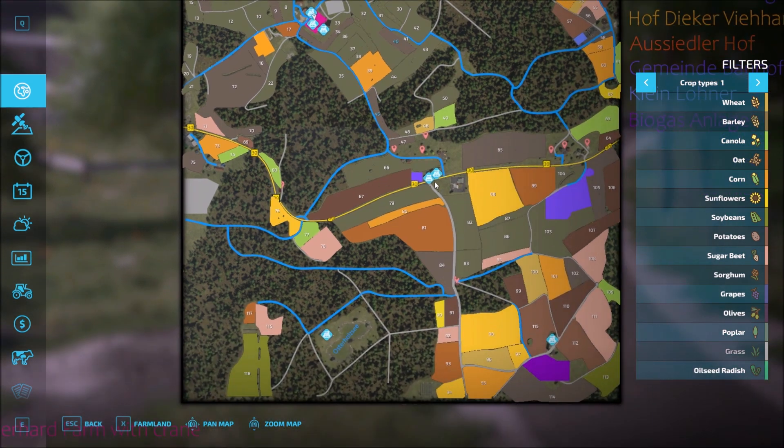Then we have some sell points in the center here — carpentry, and down here is the dairy. Over here we have the forestry production point. Not many sell points on the map — just a few, but you might see more as we drive.